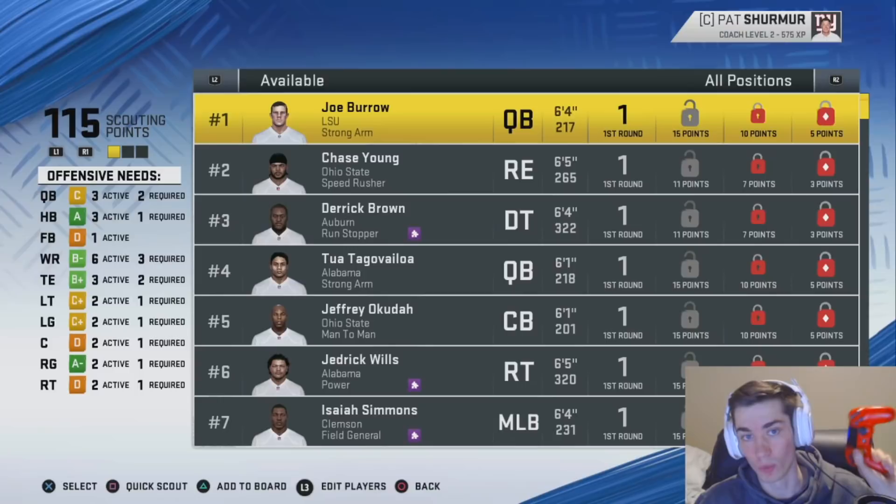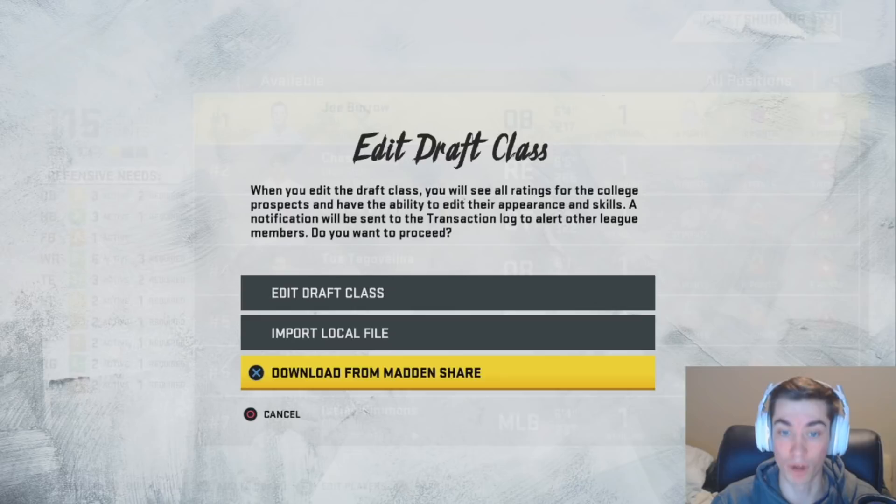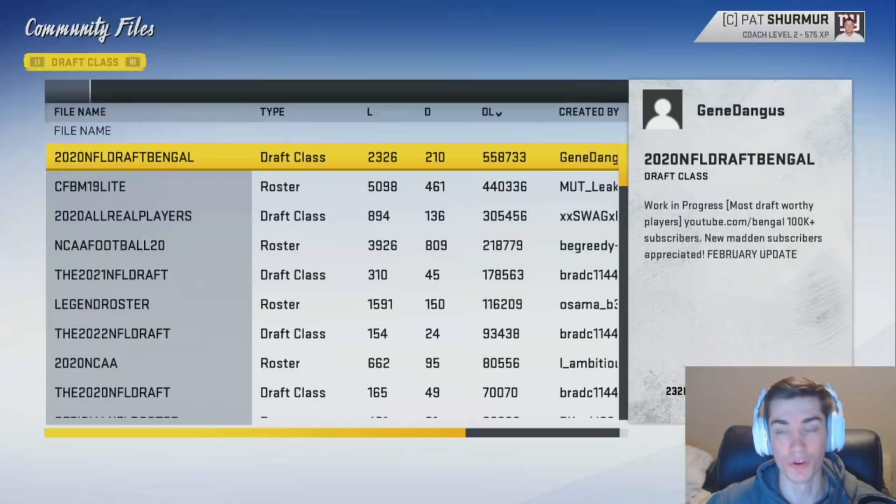You hit L3, which is the left stick on Xbox or PlayStation, and then there are a number of options that come up depending on where you are. If you haven't already downloaded from Madden Share, you import your local file and that'll come up. But if you have not downloaded already, you click 'download from Madden Share' and up will pop a number of different options.